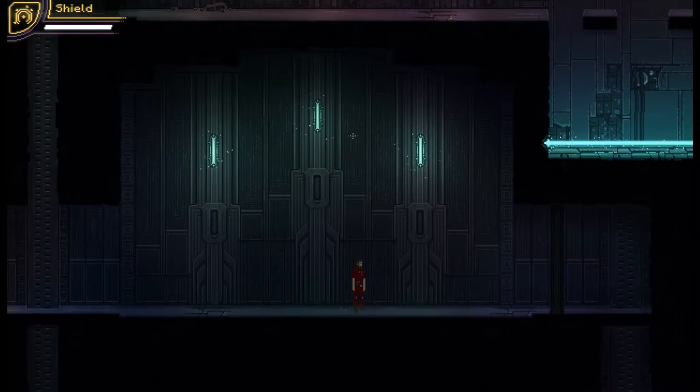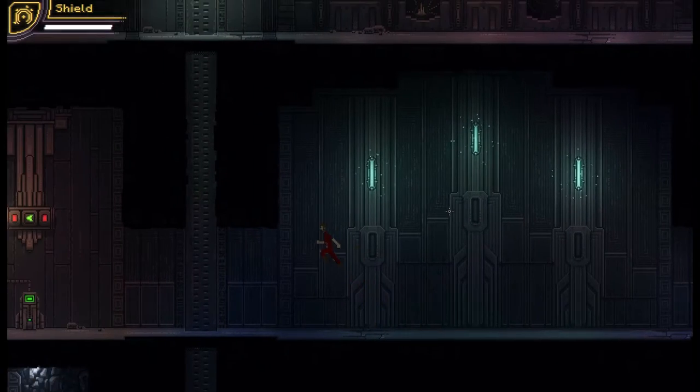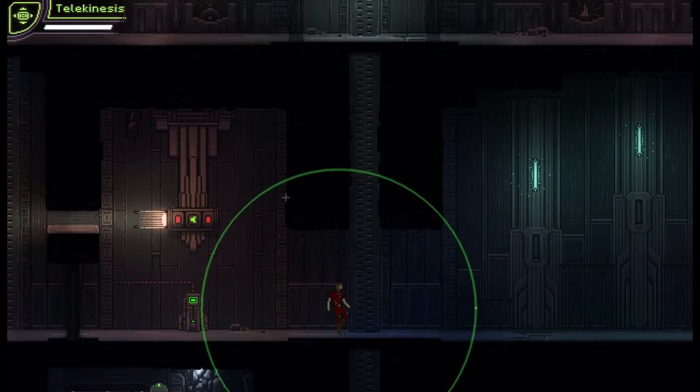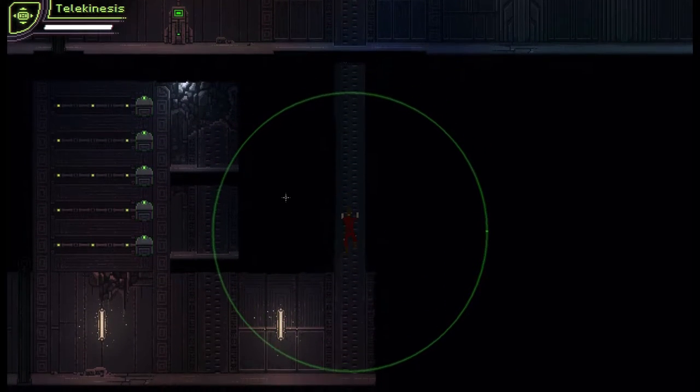Hey guys and welcome back! We are in another one of the triple puzzle rooms today. We are dealing with telekinesis - the ability to move things with the power of your mind. Let's work our way down here and have a look at one of these puzzles.